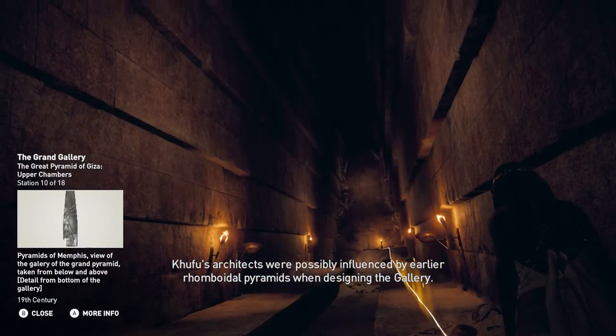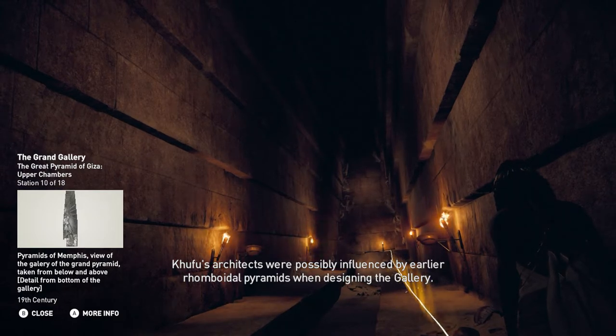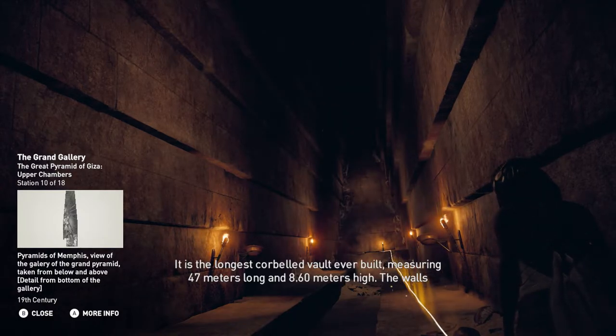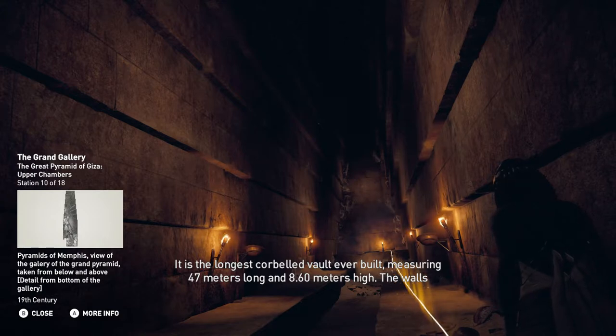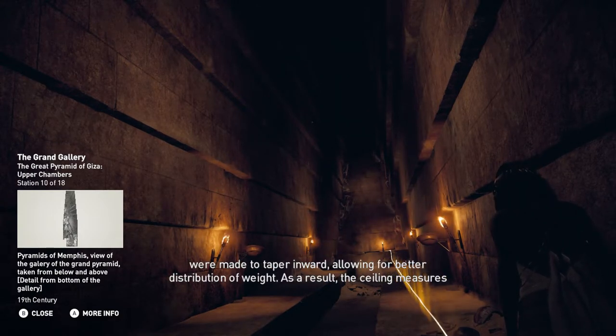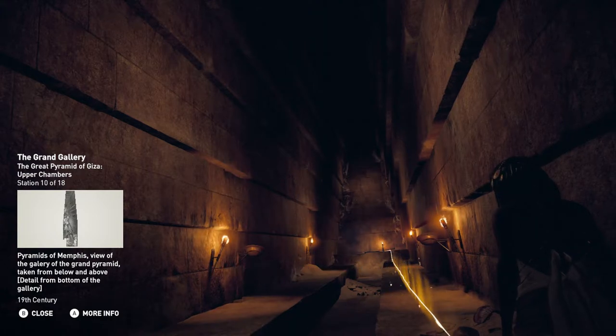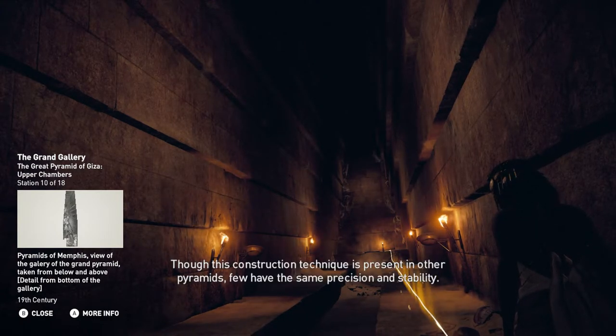Khufu's architects were possibly influenced by earlier rhomboidal pyramids when designing the gallery. It is the longest corbelled vault ever built, measuring 47 meters long and 8.6 meters high. The walls were made to taper inward, allowing for better distribution. As a result, the ceiling measures just over a meter wide at its highest point. Though this construction technique is present in other pyramids, few have the same precision and stability.